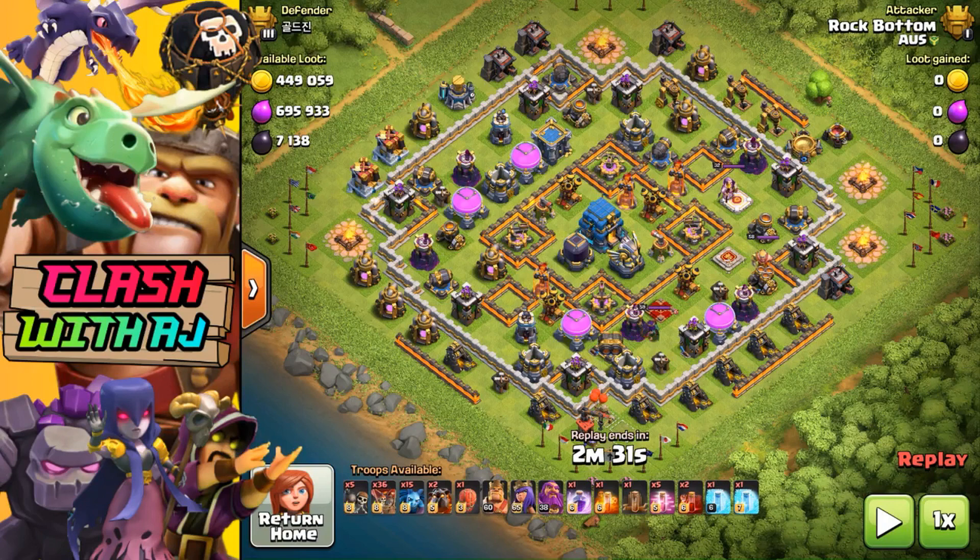That is pretty much how to do a Sui Lalo attack — three phases. Phase one: use your King and Queen to get as much value as possible. Phase two: deploy your Lalo troops with your Grand Warden, get the enemy Queen out, and bring an Earthquake spell to activate that Town Hall. Phase three: once your Loons are powering through the base, drop those cleanup troops. Now I'm going to show you a replay and go step by step of how I did it.